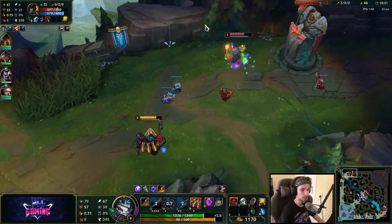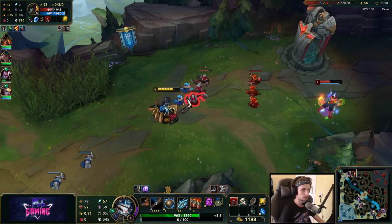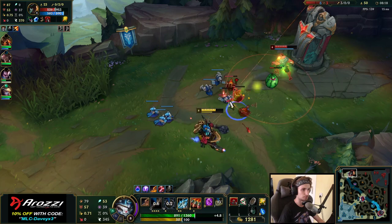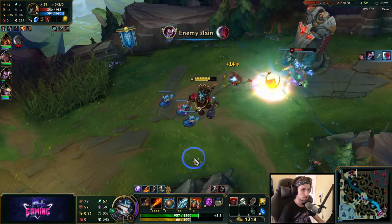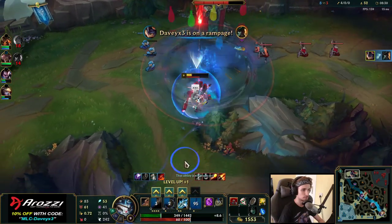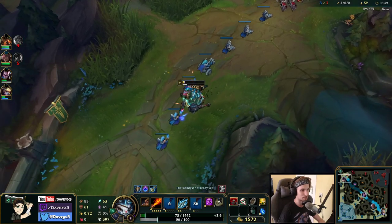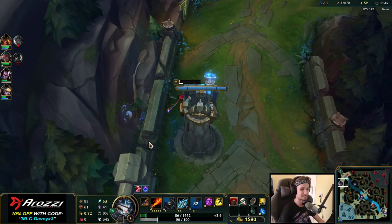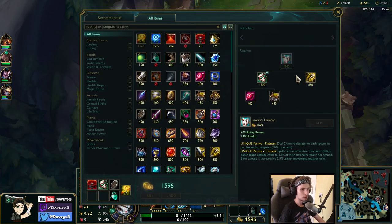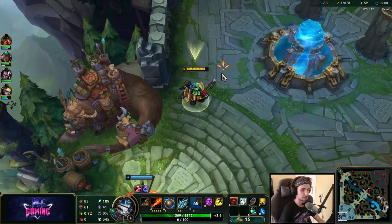Look at how much damage we're actually doing right now. I think I could kill the jungler if he comes in. I got them — pretty close though, I won't lie. Actually 25 HP right now, I actually thought it was going to be a lot easier. I did not expect it to be that close. Now we can go back to base and we can already afford Liandry's and we're only about nine minutes into the game — that's insanely good.